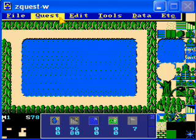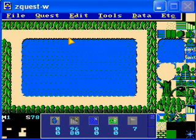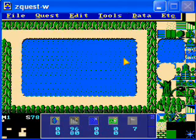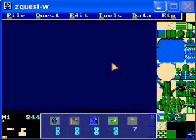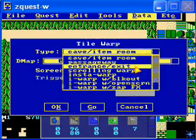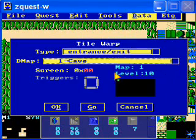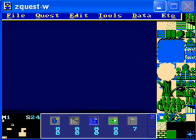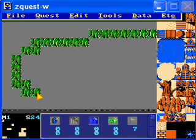Here, we want to have the staircase lead to a miniature cave. You do this pretty much the same way as before. We're going to use the exact same DMAP. Let's put it on screen 24. Normally you'd want to use a different map for this, but it doesn't really matter for the tutorial. So let's go back here. Tile Warp — it is an entrance/exit type. DMAP is the cave and screen is 24. Now let's draw a cave opening of some sort. This is going to look like an overworld screen at first.